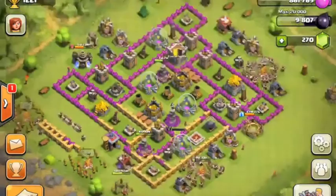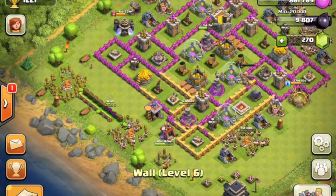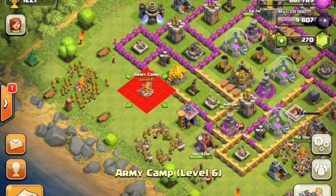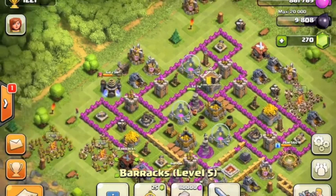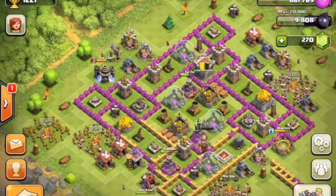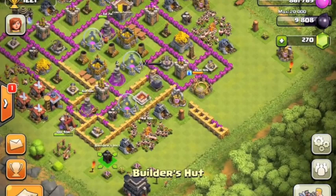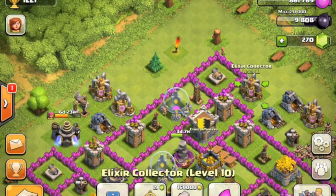I only have two Teslas and they're both level one. Teslas help a lot against PEKKA and dragon attacks because they do two times damage to PEKKAs and shoot really fast, so they can take out infantry and do a lot in a small area. But make sure you don't make it too obvious — with the new update, if a Tesla is in a four-by-four area, enemies can spawn in the center of that. Fix your base if it's like that, because people can spawn right next to your resources and take everything.